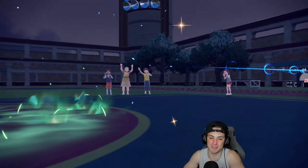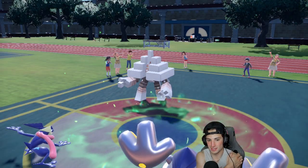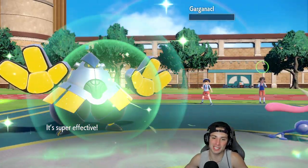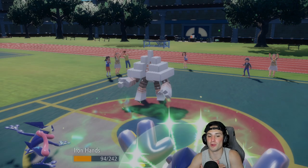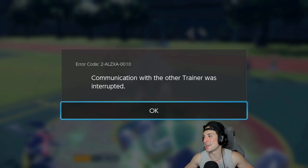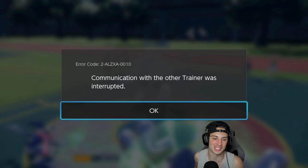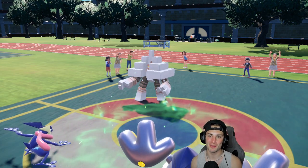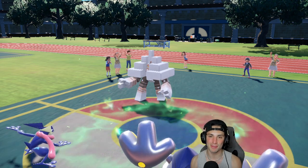Greninja did some big time damage early on too. Drain Punch flies — we played that match too well, wasting out Trick Room perfectly with Amoonguss, and cherry on top, our opponent turns off his console. I love making people rage quit. We're 2-0 — let's hop into our third and final match, use Greninja a bit more, and grab ourselves a perfect record.